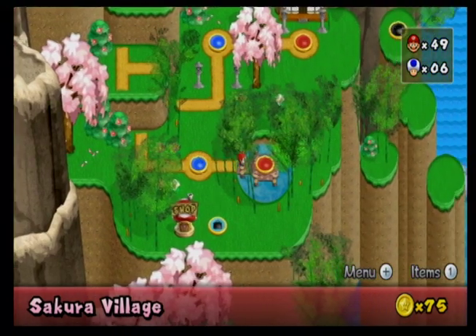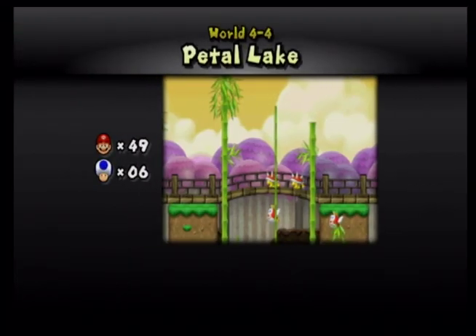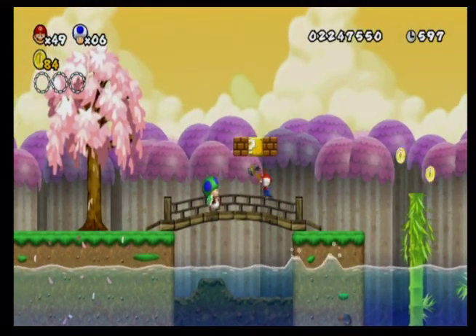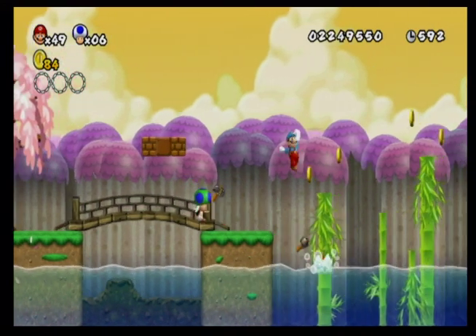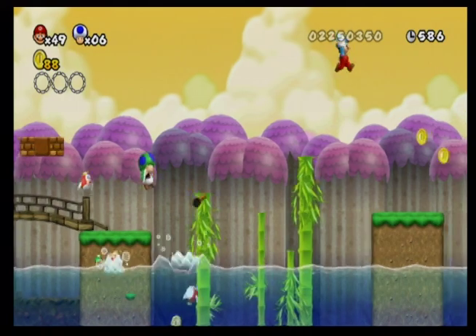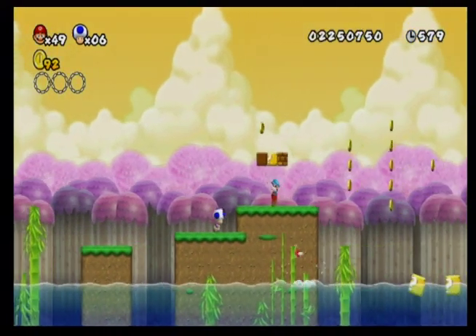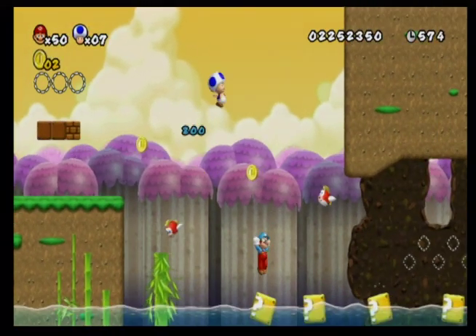Now we have two more levels. Wait, does this level have two exits? If so we have to get both of them. In World 2 there was a level that had a secret exit and I didn't know where it was — it was the video that you deleted. I played it and then got the secret exit even though I had no idea where it was.